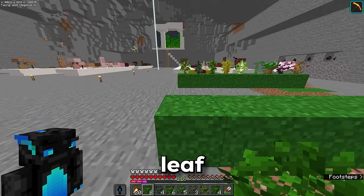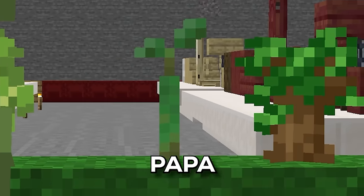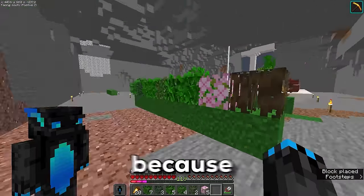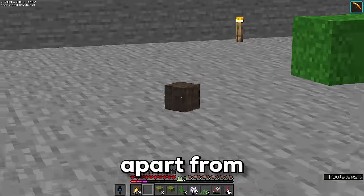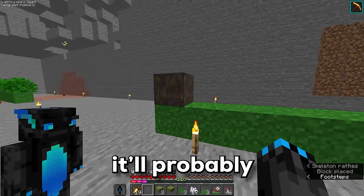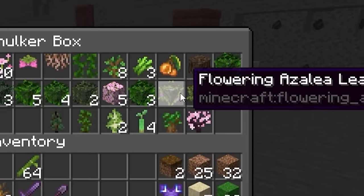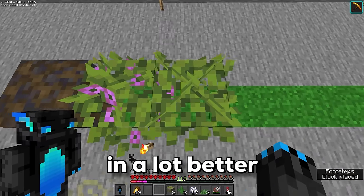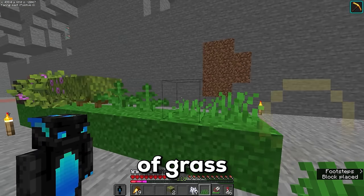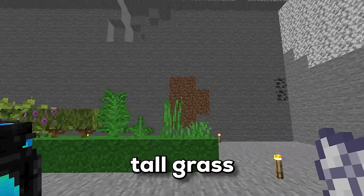Directly behind the saplings is going to be the corresponding leaf: oak, spruce, jungle, acacia, birch, mangrove leaves, dark oak leaves, cherry leaves, and for the dead bush I'm going to place mangrove roots because it looks kind of dead. Those are all the leaves apart from the muddy mangrove roots. I'll put it next to azalea and a flower. I forgot the azalea leaves — now it should fit in a lot better. We've got tall fern, fern, tall grass, and grass. Nice.